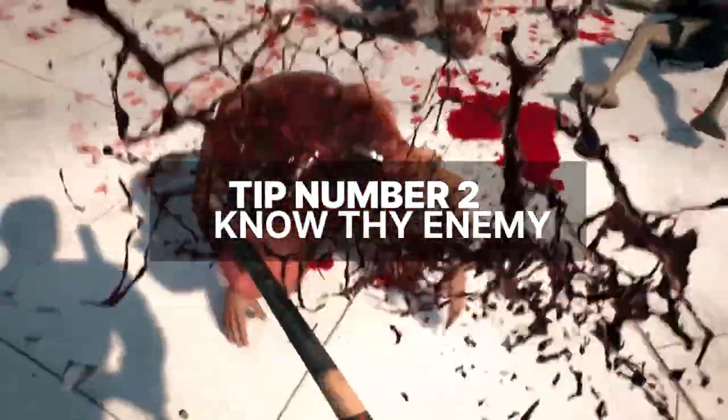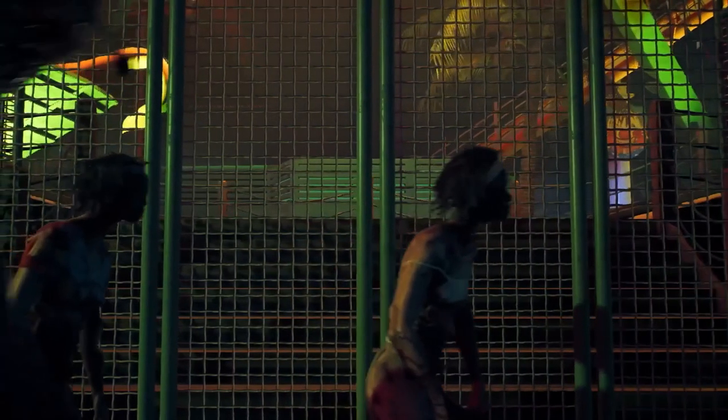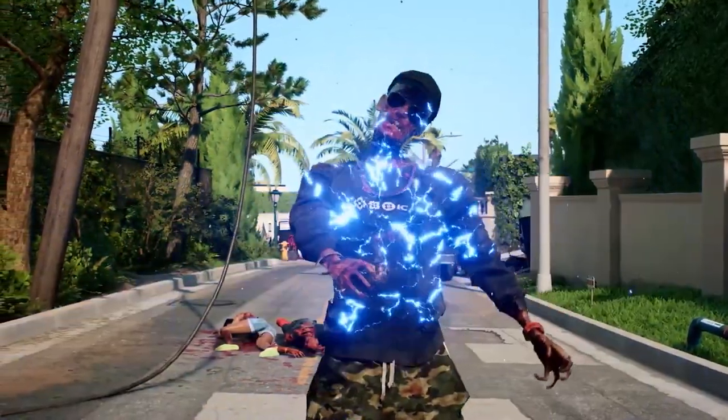Tip number two: know thy enemy. Sure, there are plenty of garden variety zombies that you can easily dispatch with a swift machete swing to the head or a hammer to the face, but many of the undead you'll encounter in Dead Island 2 are anything but standard. For this reason, it's a good idea to learn about some of these more threatening types so you don't get caught with your pants down in a fight.